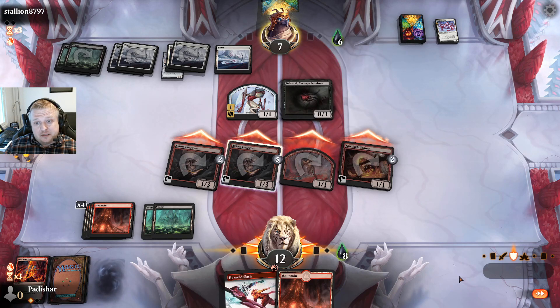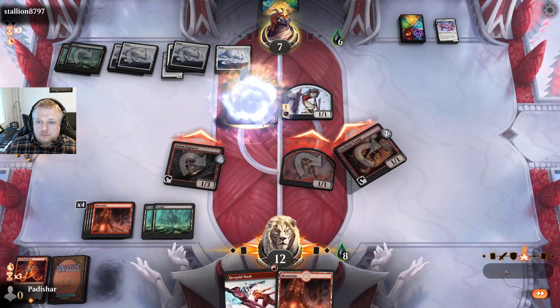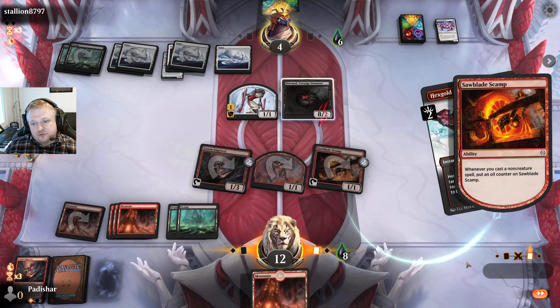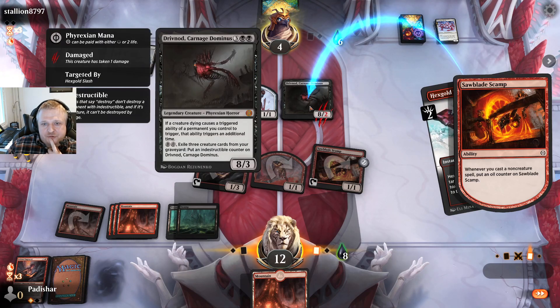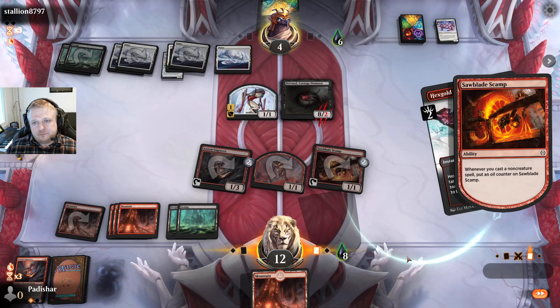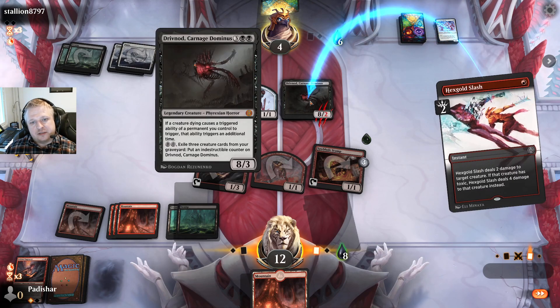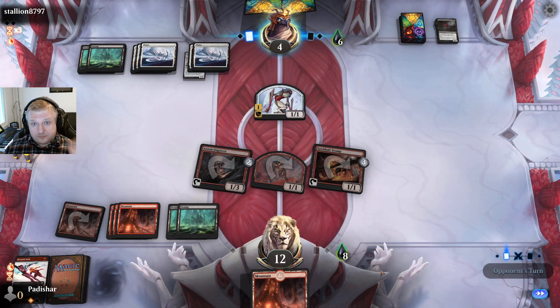If they don't block at all I can take the damage. They're gonna block the Scamp because it can deal unblocked damage. I hope they don't have a trick — this means I take one from this guy. I go to nine poison. But this also allows me to win — it depends what they draw. I don't think I could afford to wait; I could jump-block it but just killing them with the Scamp wasn't going to be good enough when they're at seven life. Too many turns for pinging.